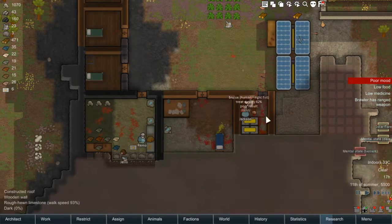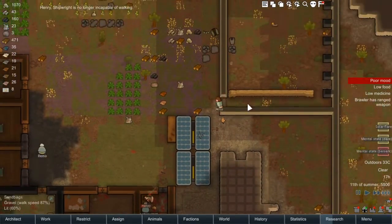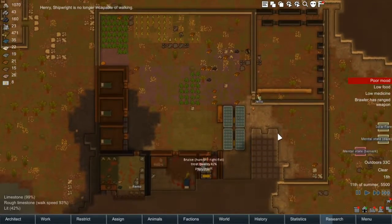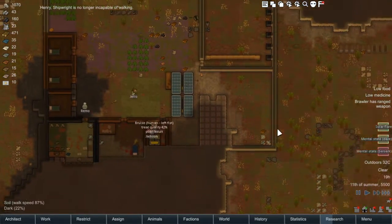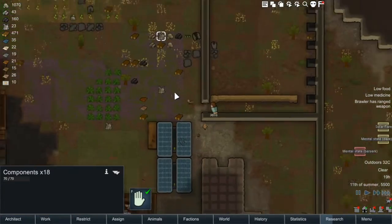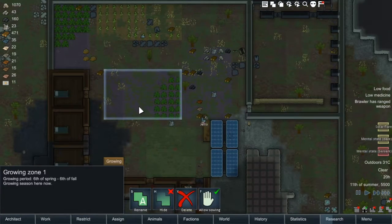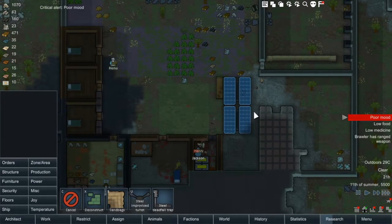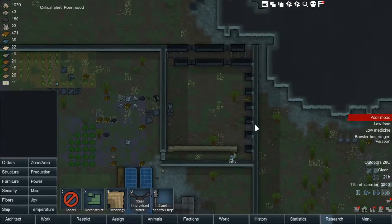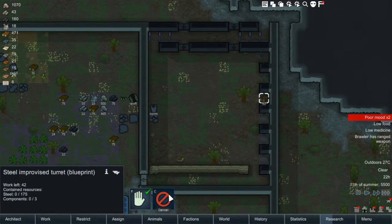I also really want this prison expanded, but this is so hard to do with only three people — we've got so much stuff that needs doing and not enough people to do it all. We're actually doing really well for components, which is good. This is a stockpile, this is a growing zone, and this is a dumping zone. It looks like we're in a good position to get some of our defenses built.